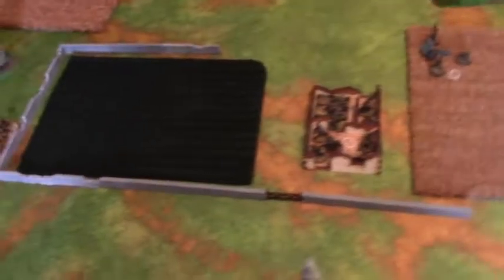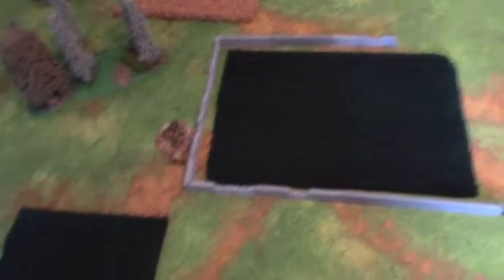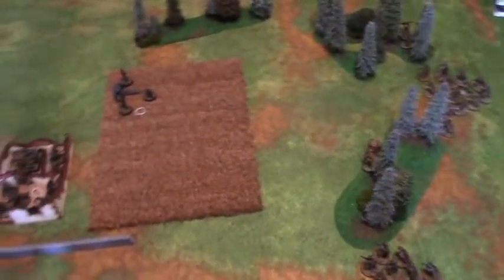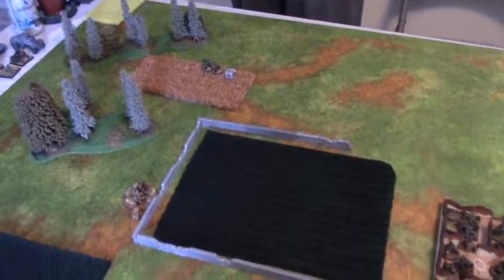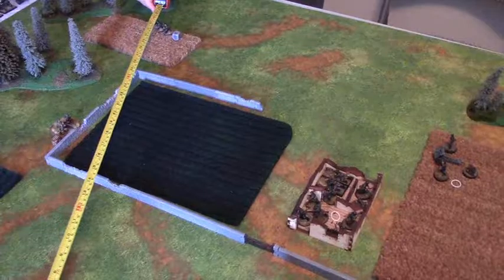Turn one begins. The Polish medium machine gun team goes on ambush, waiting for movement on that side. The Polish lieutenant and his man advance and take a pot shot but need a six and a six — they miss. The Germans draw a die: a sniper fires at the Polish artillery observer, who is no longer hidden.